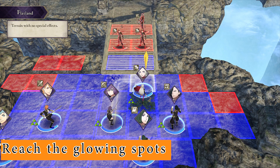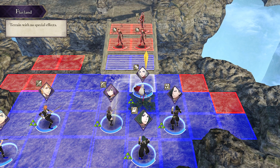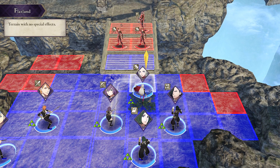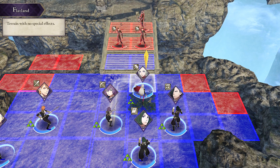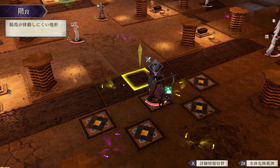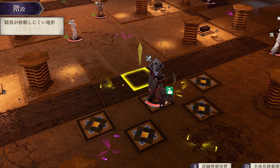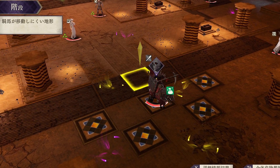Reach the Glowing Spots. You'll find little glowing spots on the battlefield during most battles. The blue ones contain dropped weapons from previous battles, and the green ones give free experience points to the character that steps on them. The blue spots won't always give you good weapons. However, the confirmed experience points from the green spots make them pretty valuable.